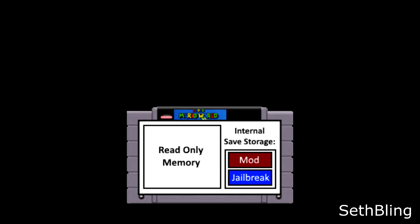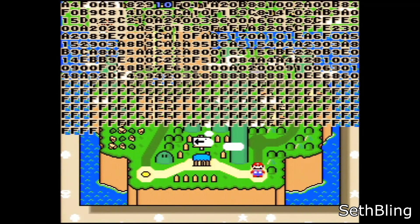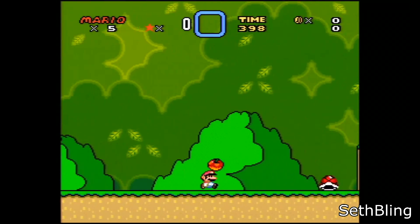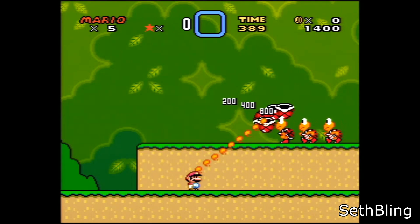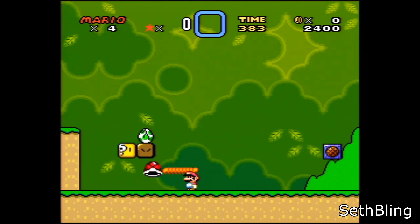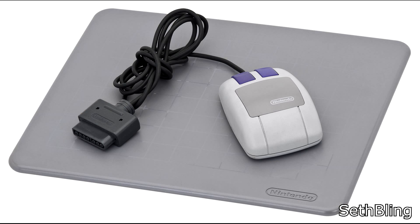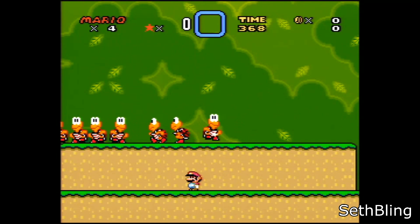The jailbreak also includes a key combination with which you can disable the hex editor and have the game start running any code that you want. It'll run this code every frame, and the code is stored alongside the jailbreak within the cartridge's internal storage, so any code you write for this purpose is portable along with the cartridge. Here's an example bit of code written by P4 Plus 2 — it gives Mario telekinesis powers, allowing you to move and control one enemy at a time by pressing the directional buttons and also to switch between enemies. I've even played around with adding support for the SNES mouse into the game, so keep a lookout on my channel for more on that topic in the next couple days.